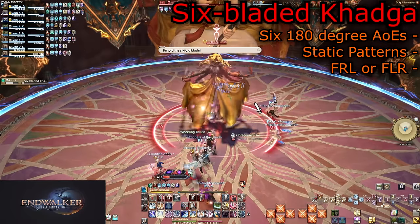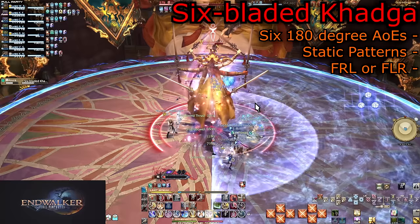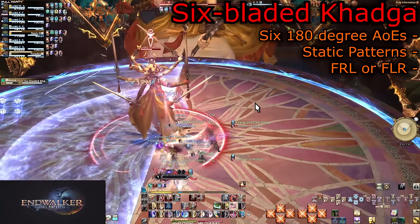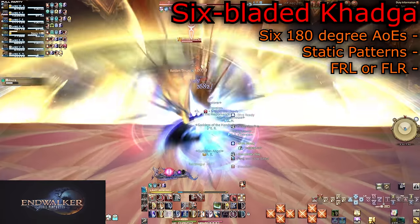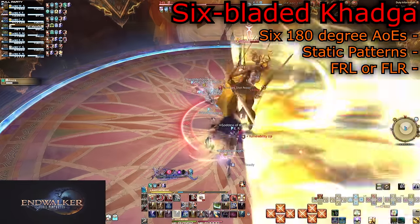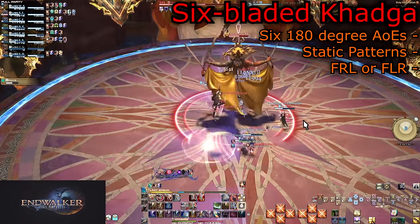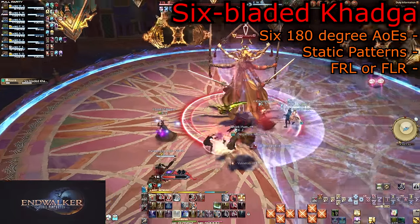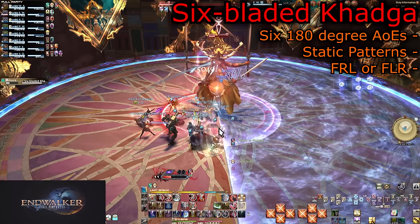Following this will be Six-bladed Khadga. This seems to have a very set pattern: forward, left, right, repeating — or forward, right, left, repeating. Simply stand behind her for the entire mechanic and worry only about the right and left AoEs. When she strikes one side, dodge into that side regardless of direction, and ignore the frontal AoE. I have not seen another pattern besides these, and I asked around about it.